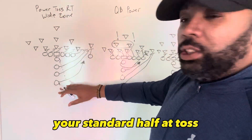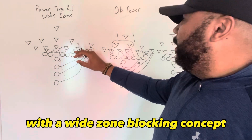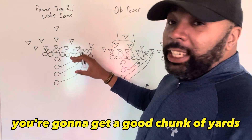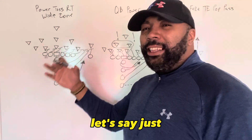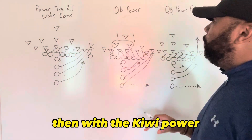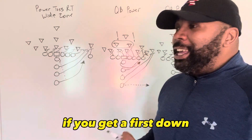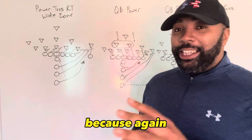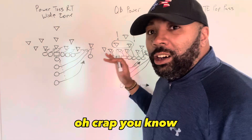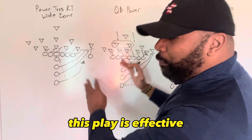So we've got your standard halfback toss with the wide zone blocking concept. With this play, depending on your team, you're going to get a good chunk of yards — let's say five yards. Then with the QB power, same thing — you may get five or ten yards, maybe a first down. If you get a first down, that's good because you're showing the defense they're getting gashed. The play is effective, and then you want to go to the third play — that's where you're going to get the touchdown.